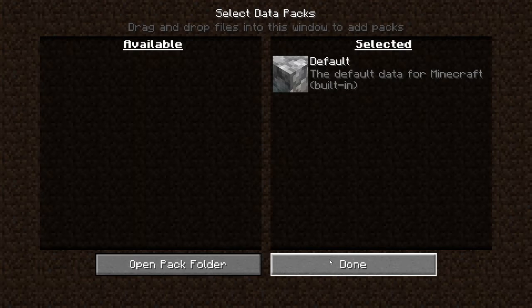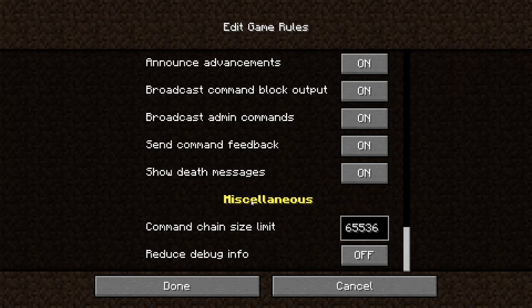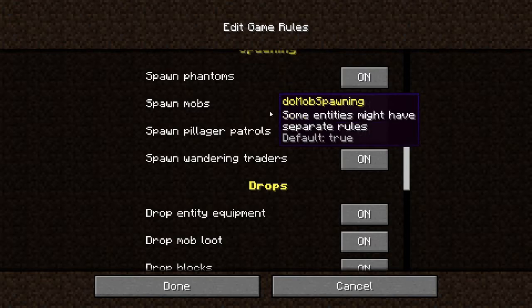The game rules — there are just a lot of game rules you can change. For example, if you want to not show death messages, you can click on this and now they're off, so if you die there will be nothing in the chat. You can change all of this and have a look yourself. If you have any questions you can search them up on YouTube or Google.